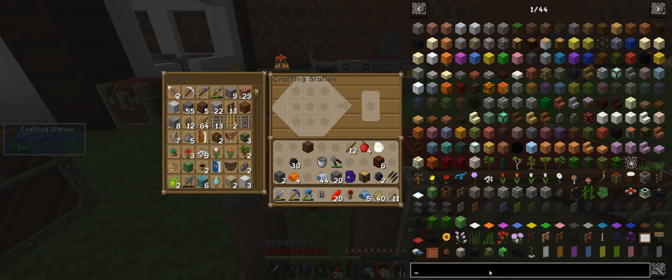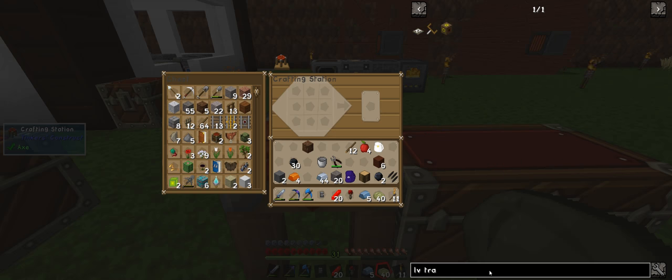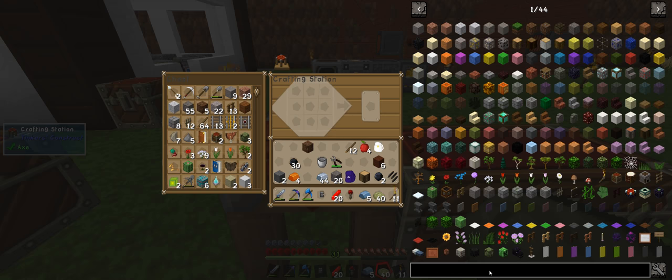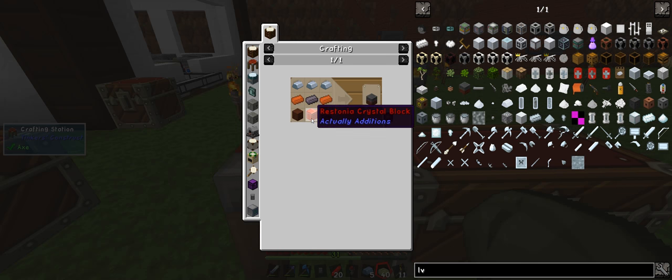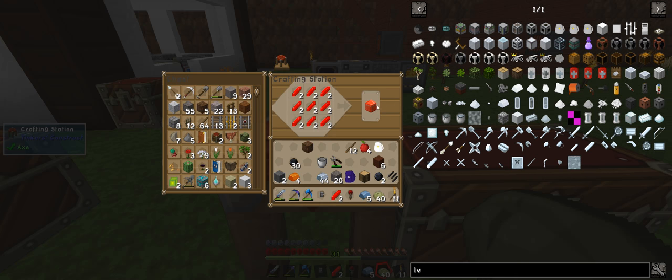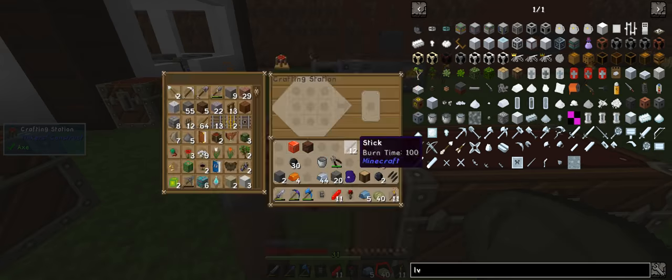And we do the LV... that's not what I was after. This one here, because we need the LV transformer. This will hold 300,000 power I think it is. So we need one of them. We'll grab the rest back. We need two treated wood, copper, lead and steel.